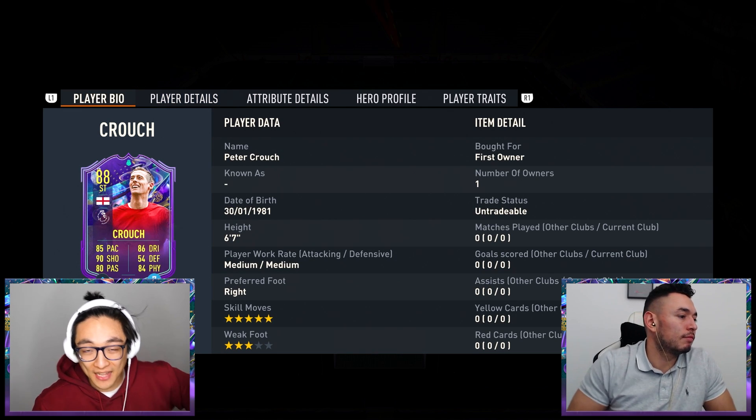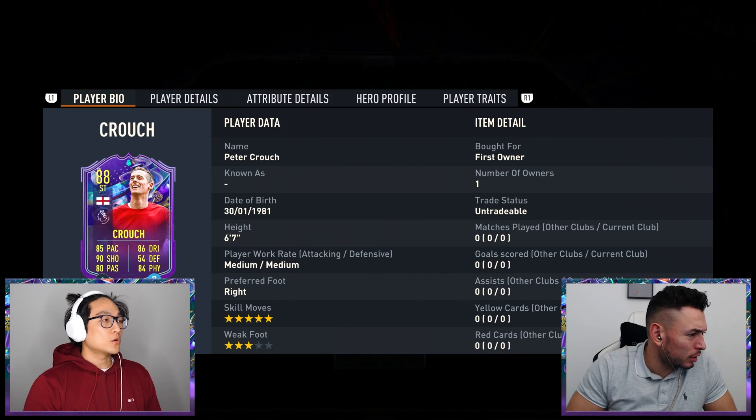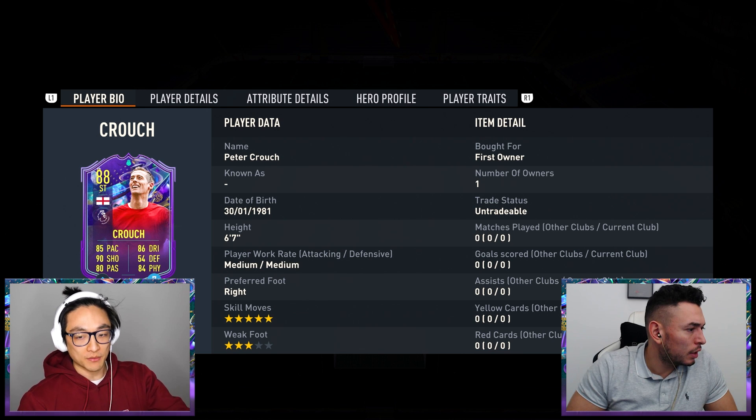This man is six foot seven and they've given him five star skills. What top do you think he's wearing? Is it like a training top? Have they blurred out the badges? I think it's probably a Liverpool top but they've had to remove the badges because they're not allowed to affiliate Peter Crouch with them. Having a look at some of the other ones, they've all got their badges removed.